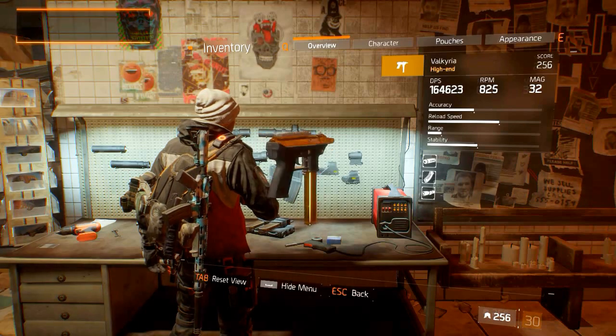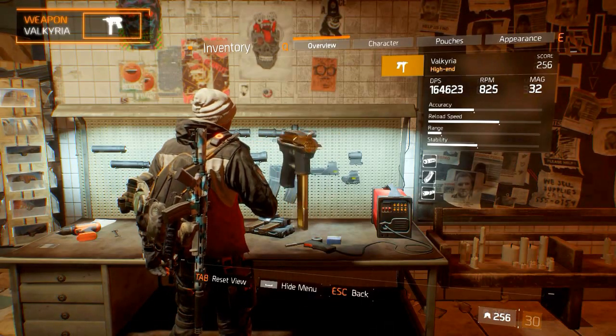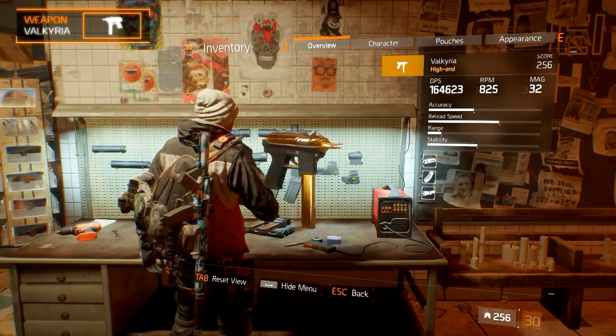Welcome to the Division Weapon Guides. Today's episode is on the Valkyria submachine gun. We'll take a look at the aesthetics, statistics, weapon talents, and how to get it.